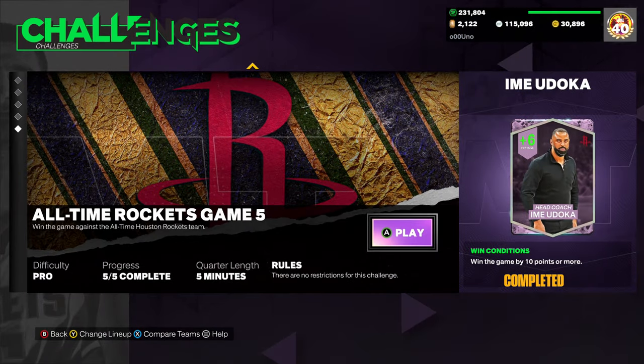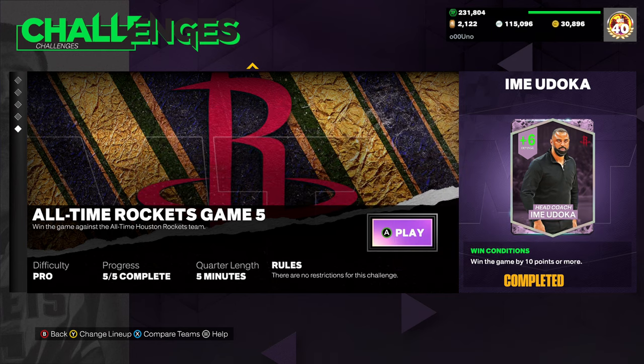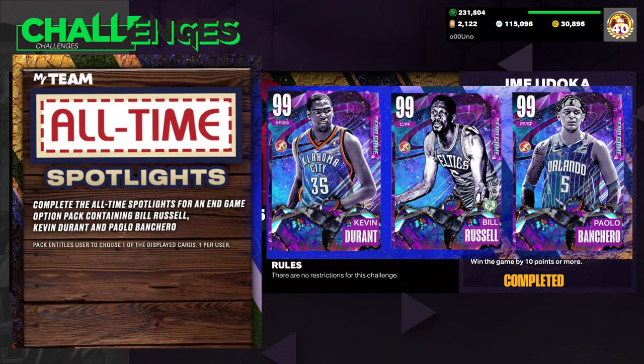Now game five, that's when it gets a little stressful. It's still easy, but you're going to have to complete five-minute quarters, full game against the computer on pro difficulty — which is very easy but just time consuming. And you're going to have to win the game by 10 points or more. I feel like these requirements are really easy and you can speed through these as fast as possible, but it's going to depend on your skill level and your creativity going forward.